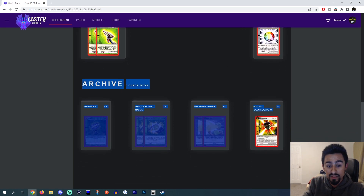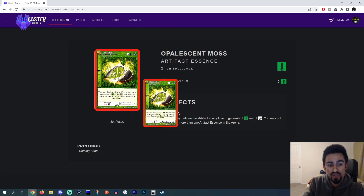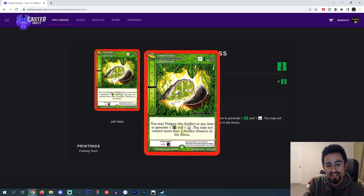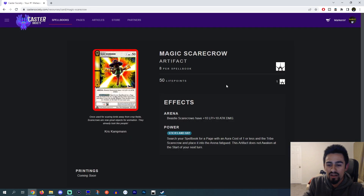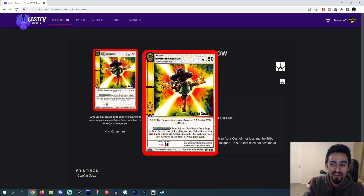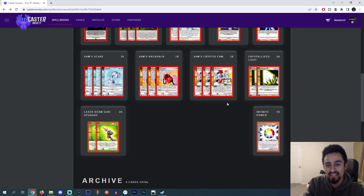These are just extra cards that you could potentially be running. You could play Growth. With Growth, you could also play Opalescent Moss — this is a Forest Light artifact. You could also potentially main deck Zorborra. And Magic Scarecrow — I think this card is funny, so I just put it here anyway. It's not great, but it's a card.